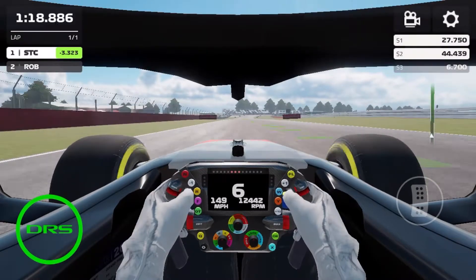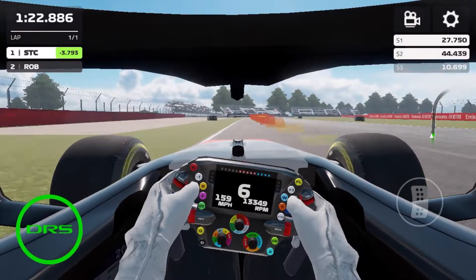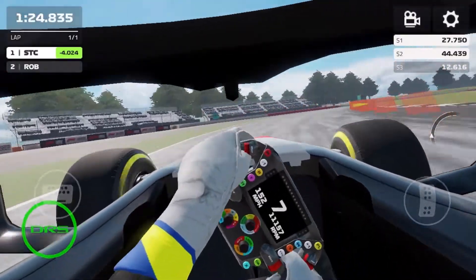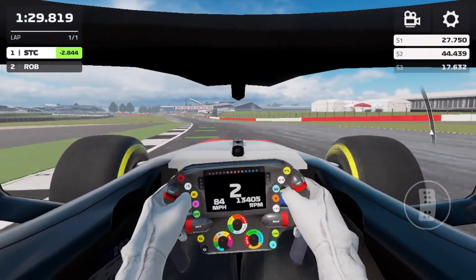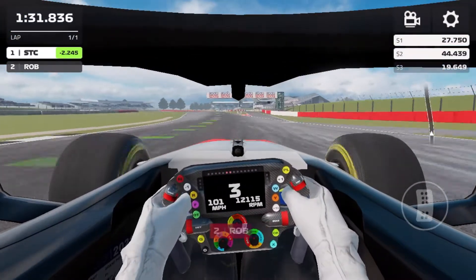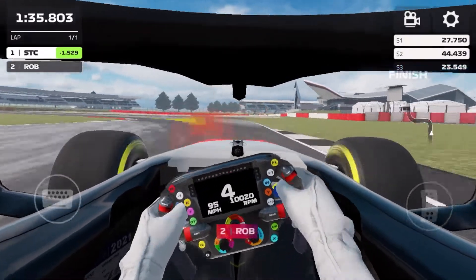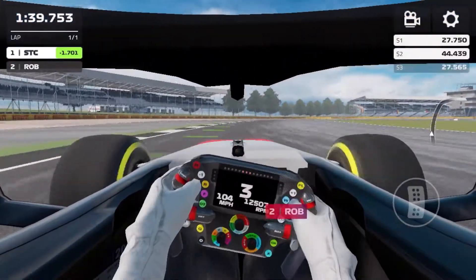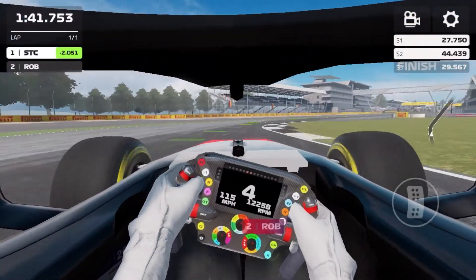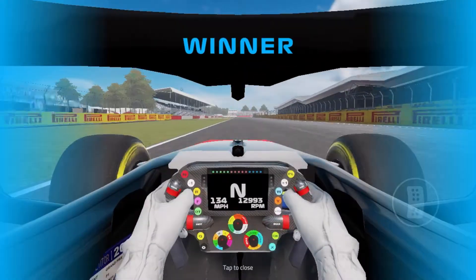Now we're heading down the Hangar Straight, getting speeds of up to 155 plus miles an hour — going towards about 160 miles an hour. We go very, very wide. Wait, what just happened? We just hopped and disappeared. Then coming into the next section, we are completely fine. Getting on the power early, coming out of the last corner, we're still going to finish first — to win our duel. 5-0! What an awesome start to this episode.